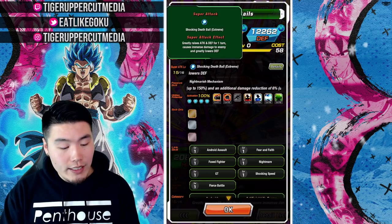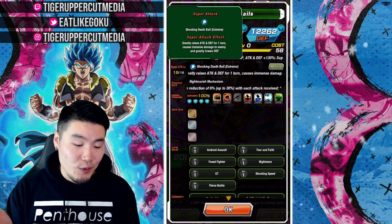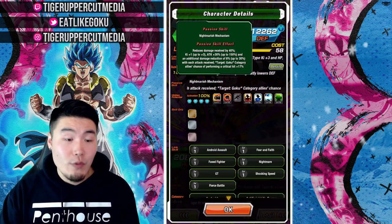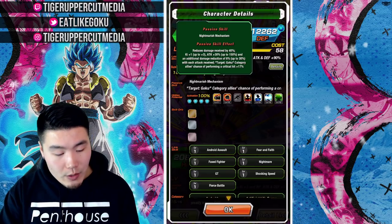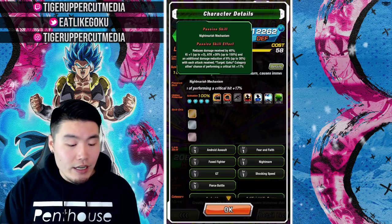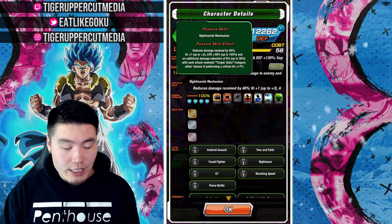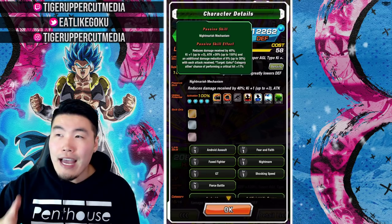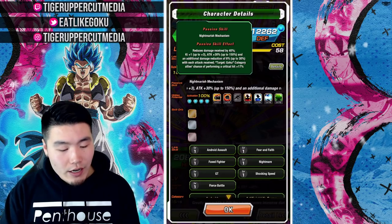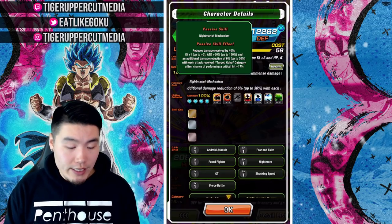Super attack greatly raises attack and defense for 1 turn, causes immense damage, and greatly lowers defense. Passive reduces damage received by 40%, Ki +1 up to 3, attack +30% up to 150%, and an additional damage reduction of 6% up to 30% with each attack received. So basically, after taking 5 hits, he'll have his full passive activated.